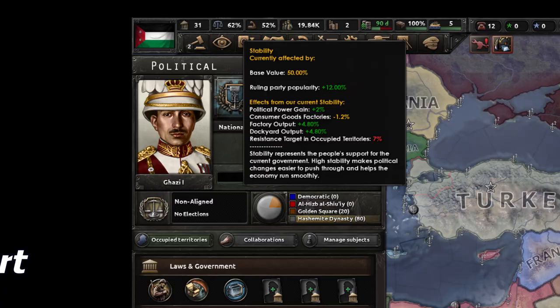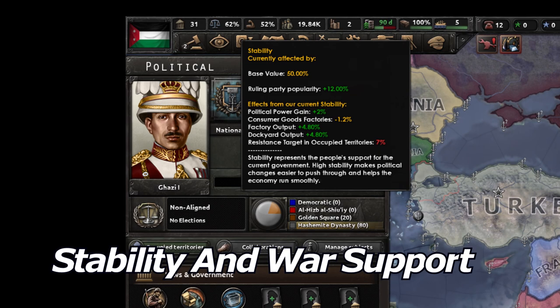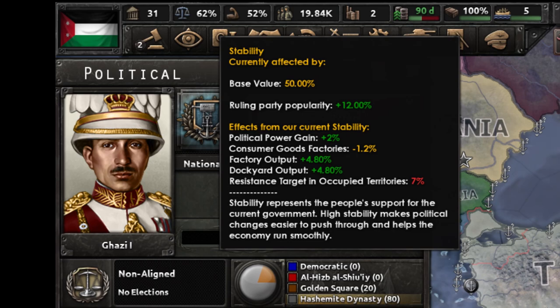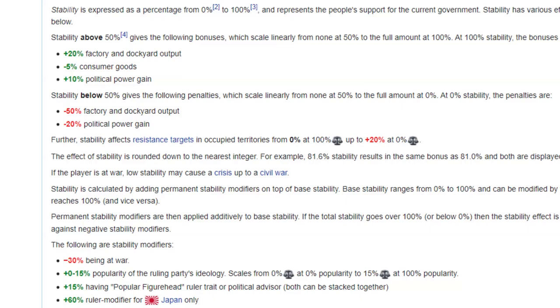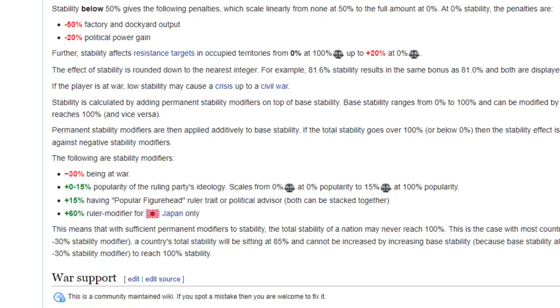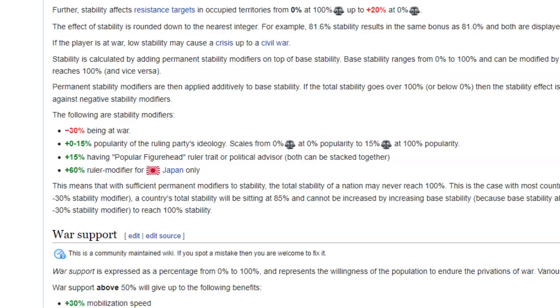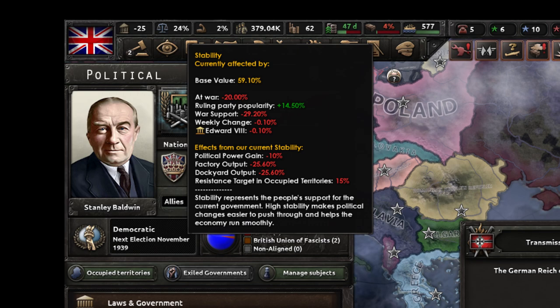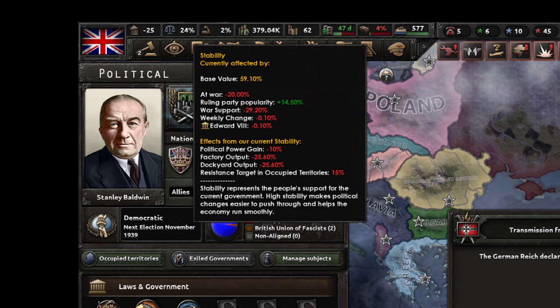Stability shows how much support there is for the ruling party and the nation. Obviously more is better and provides many benefits, while having low stability can be disastrous. The middle ground is 50% where you get neither bonus nor penalty. Anything above this gives factory and dockyard output bonuses, consumer goods reduction, and political power gain bonus. Likewise anything below 50 gives a reduction of the same. The main way to get more stability is by having a party in power with a lot of support — having 100% support for democracy as a democratic government gives a very large bonus. Advisor bonuses, decisions, and focuses also help. Generally, try to keep this as high as possible, as it will dictate how hard it is for the enemy to capitulate your country.